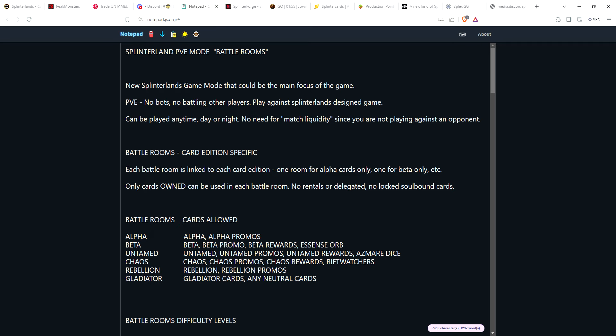One of the main points of the battle rooms is that only cards that you own can be used. You can't use rentals, you can't use cards that are delegated. Another main point is no locked soulbound reward cards, though if soulbound cards become unlocked in the future, you would be able to use those. Basically any card you could buy off the market you can use.